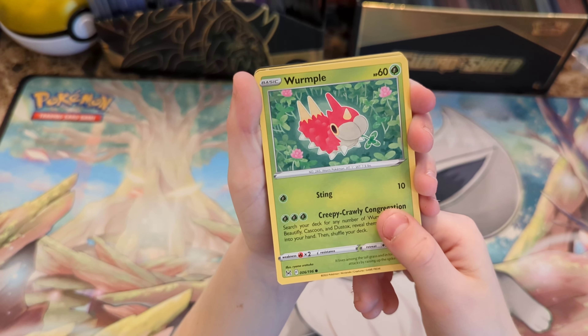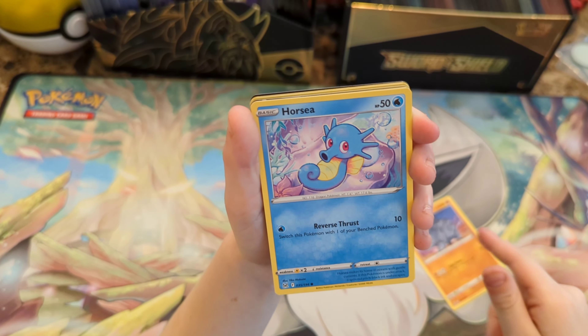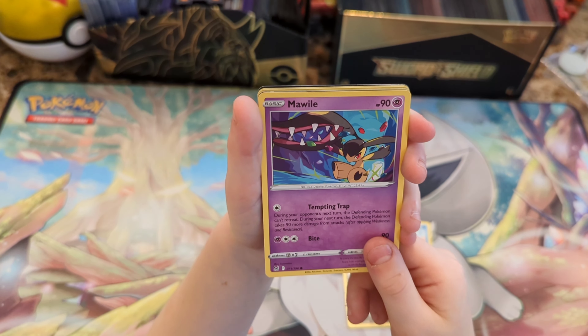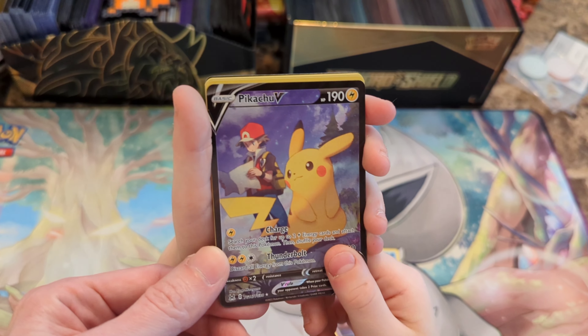We've got a Wurmple. Ryehorn. Challenge! Horsey. I like that artwork. Murkrow. Mawile, stay a while. Ohhhh! And it's a character rare! We started out with the Pikachu!